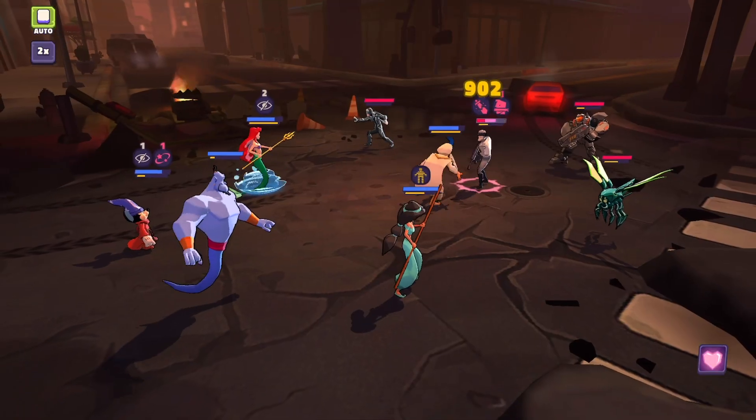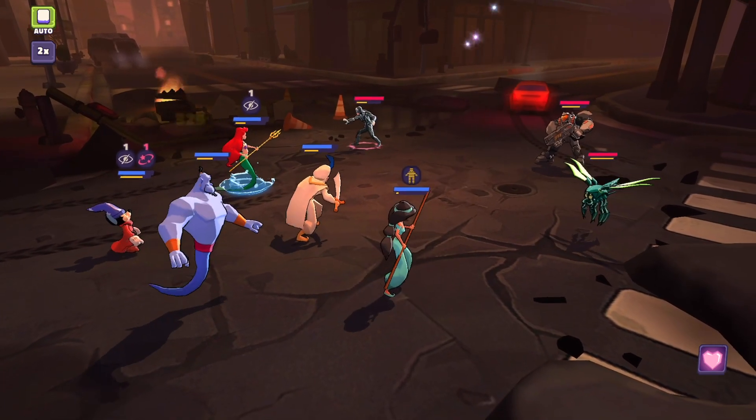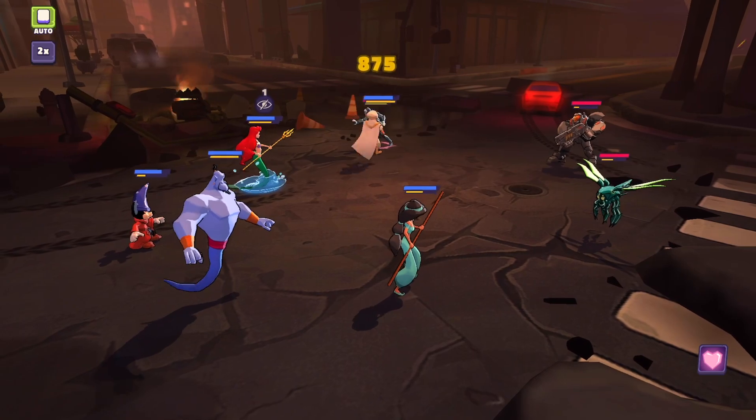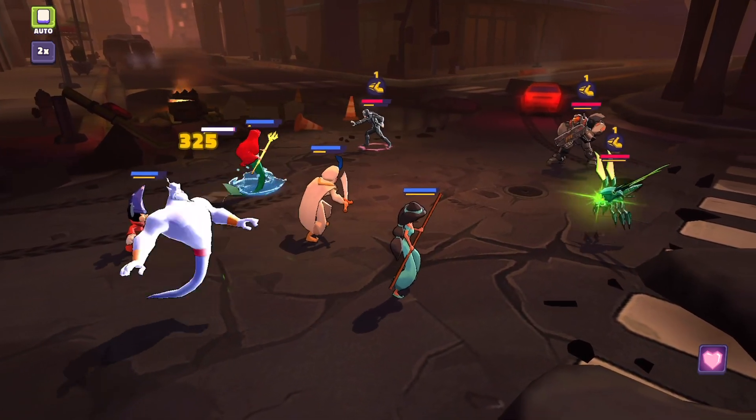The exception to that, however, is if you need oceanic characters for the tower. I have my Dr. Facilier very high, so I've put a lot of gear into him. Ariel and Jack Sparrow aren't bad to get up to tier four or five, depending on how much you need to use them. And for tower five, you're also obviously going to have to level up your mythicals.